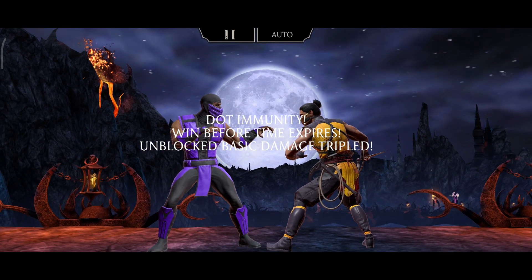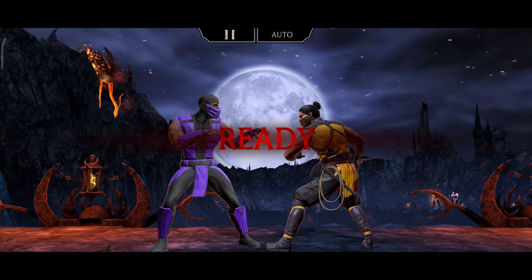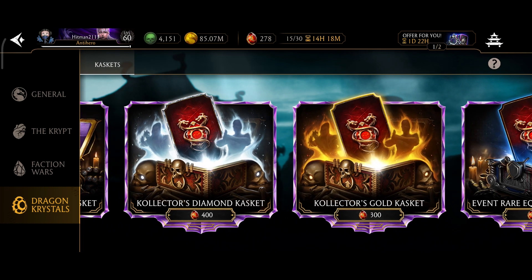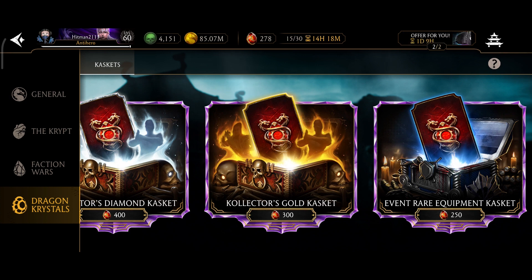Now the main part — how can you utilize this currency? It's very simple for both beginners and veterans: buy epic or rare equipment chests. Don't buy gold or diamond cards. Epic and rare will help you in towers and crypts, and you can increase your collection from both modes.